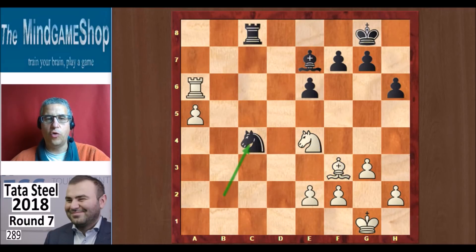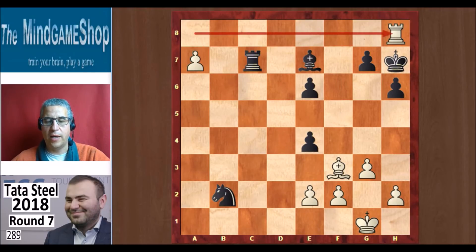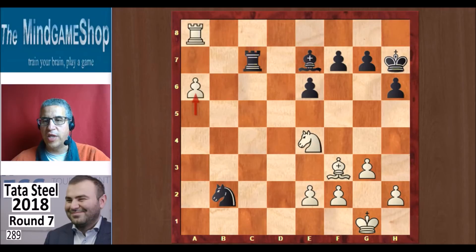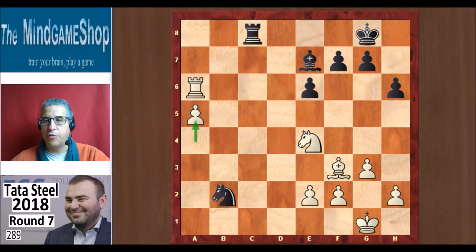Here Wei Yi played Nc4. In the broadcast, they were looking at a different way to try and stop the a-pawn: Rc7. Then there is Ra8 check, Kh7, the pawn marches on. And then if you play f5 to hit the knight, there is a7 — because if you take that piece, there is Rh8 check, and on the next move the pawn will promote. If after a6 you don't play f5 but play Nc4, then Rb8 followed by Rb7 is a good way to win this position.